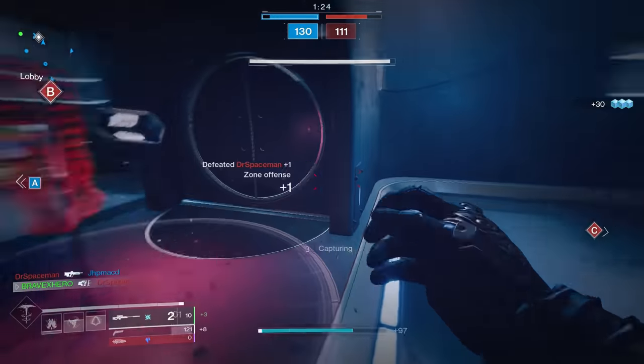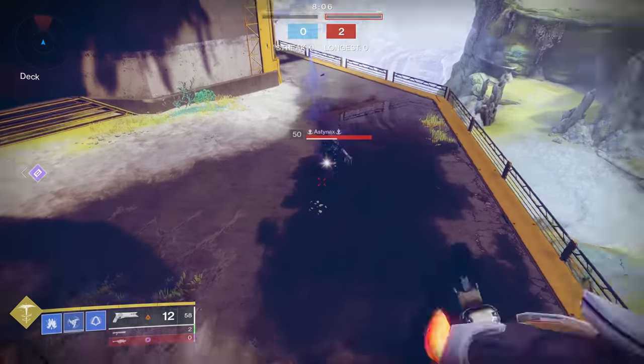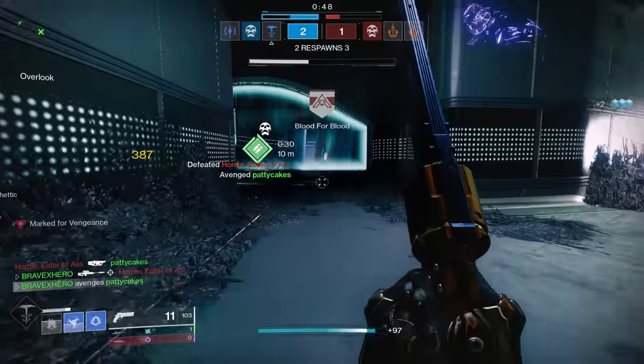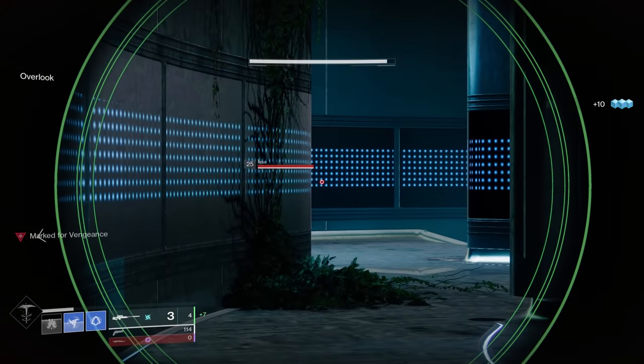If you're a sniper, your biggest fear is having a shotgun ape running at you — but not anymore. Using your shuriken can slow your enemy down, allowing you to create a gap between you and that shotgun blast, giving you the ability to either land a follow-up shuriken to freeze your enemy, or enough time to deal enough damage to secure the kill. When in doubt, shuriken your way out.